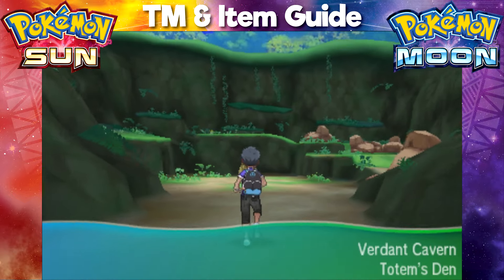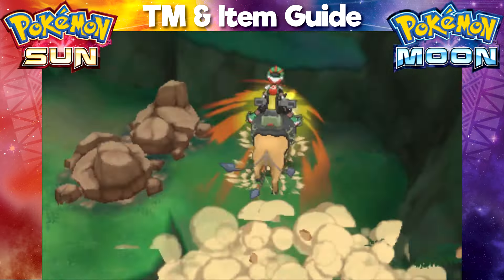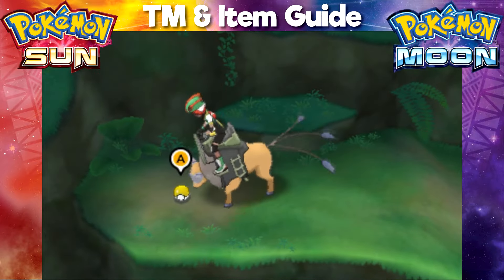Once you've made your way through the cave, hop on your Tauros and run up the hill to the right hand side. Once you've run through all the boulders and made it to the top of the hill, that's where you'll find the TM for Thief.